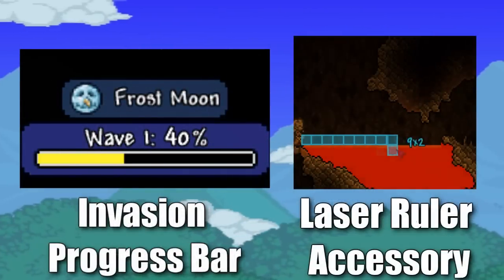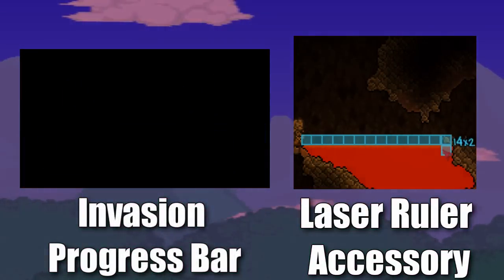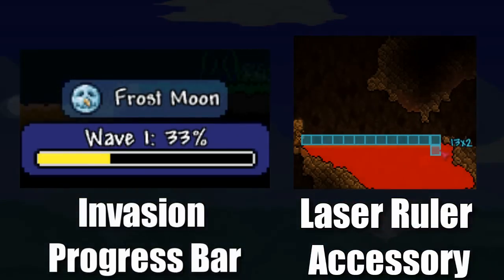Two more things were announced that day: the invasion progress bar, which will track your progress in events such as the Frost Moon, and the laser ruler, which is an accessory you can use to find the dimensions of certain things, such as when you are building.